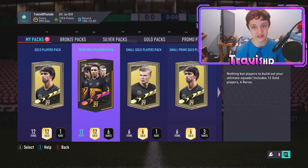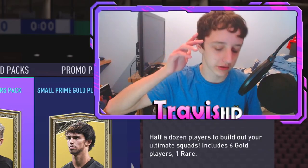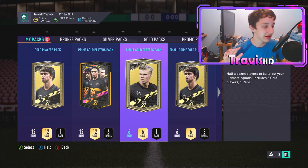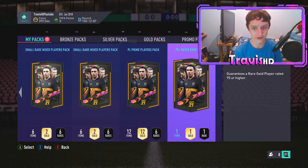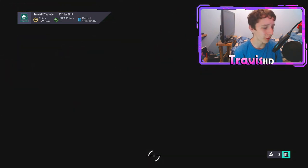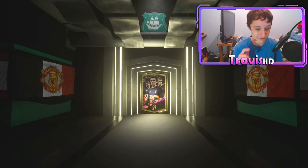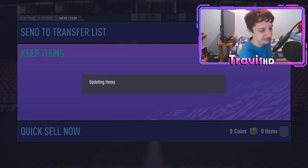All these packs are from the UCL group SBC - a new group SBC with nine SBCs total. They require a lot of UCL cards, and right now my club is quite low on them, so I could only stack a few packs. We'll crack open one of the 17 first - a 75-rated rare player pack. I've got to be careful not to open the big boys at the start; I want to save them to last.